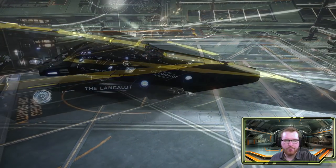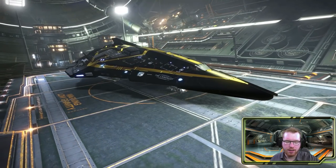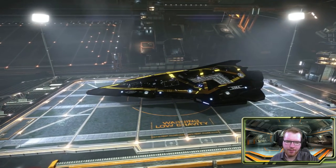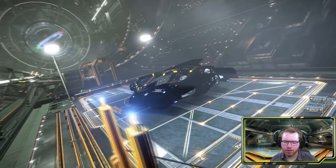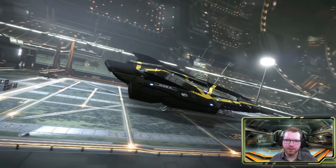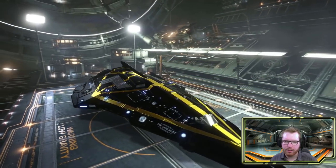I finished my Python mining build. If you've been following the channel for a while, you know that I recently finished a cutter build, and I decided to do kind of a medium version of that. It revolves around a lot of the same ideas as the cutter, but it has some advantages and some disadvantages. We're going to go over it, run through the build, and at the end of the video we're going to take it out and I'll show you what differs in the way you mine with a large heavy ship like the cutter versus a more maneuverable ship like the Python.